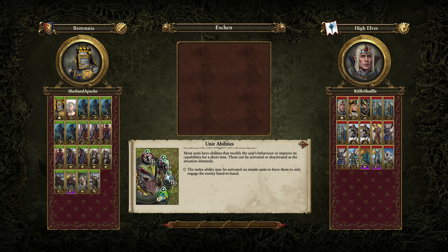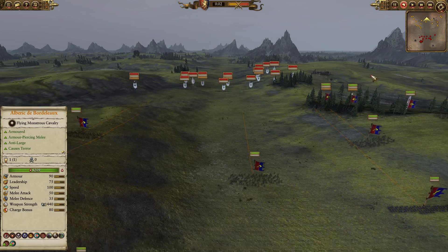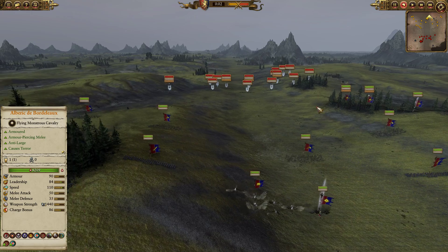Welcome to a battle featuring two very noble factions: Shetland Apache's Bretonian forces up against Riffle Shuffle and the High Elf Legions of Ulthuan. We have Imrik leading the forces of the High Elves, so I'm going to be a big fan of the replay regardless of what happens.